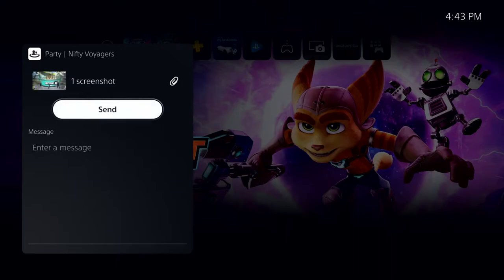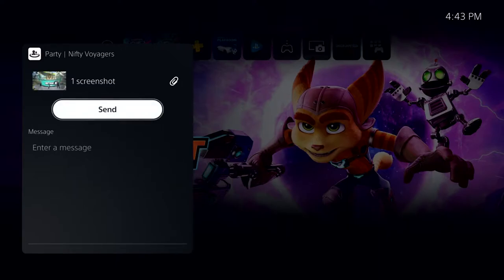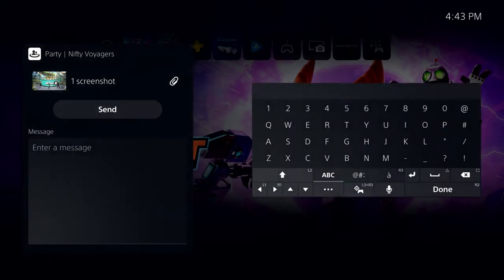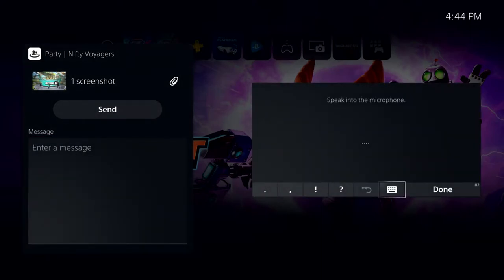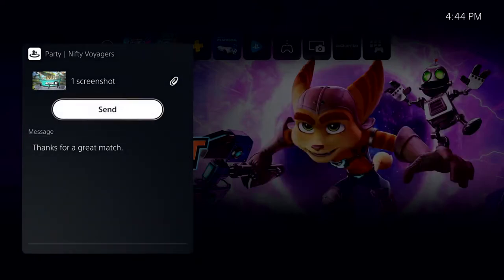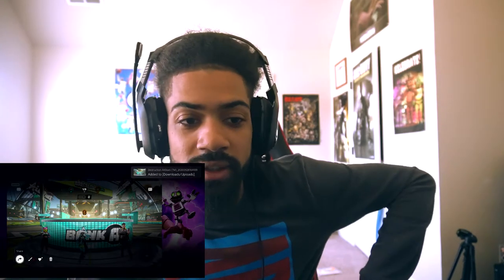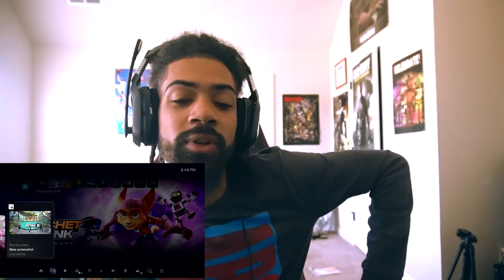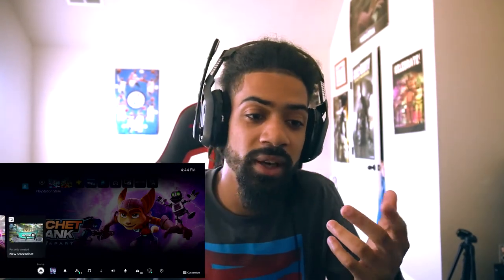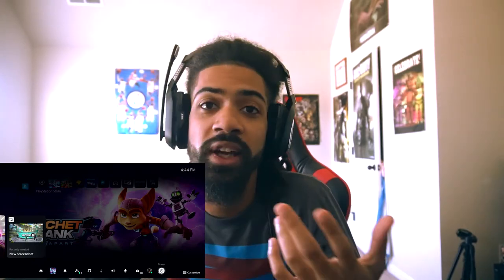Another thing that's not huge but is cool — they changed party chats. Party chats are more than just voice chat now. You can actually send screenshots, pictures, videos, clips, and invites into your party chat. It's almost like a Discord group chat type of thing. I think that's big because I use party chats a lot and it makes it a lot easier to share things with the people you're playing with.